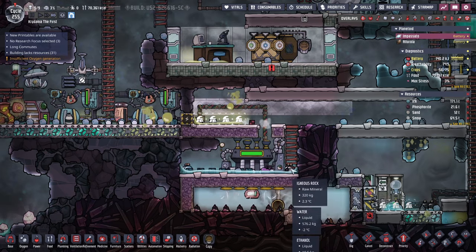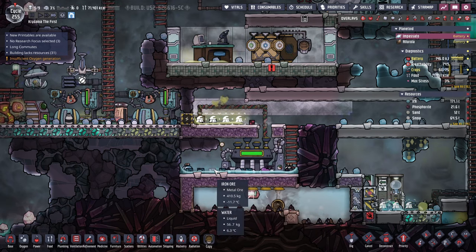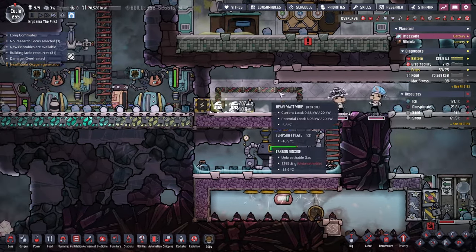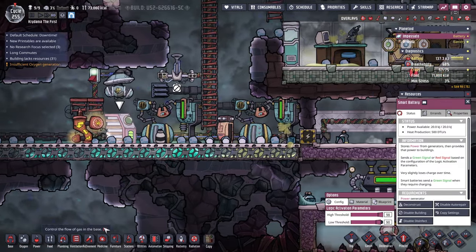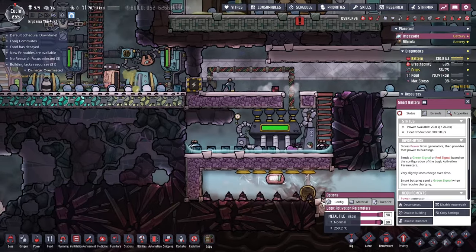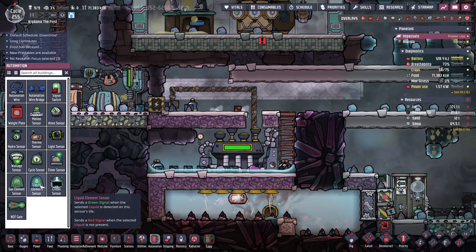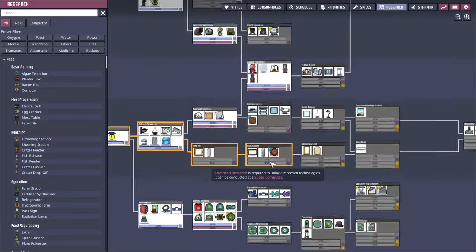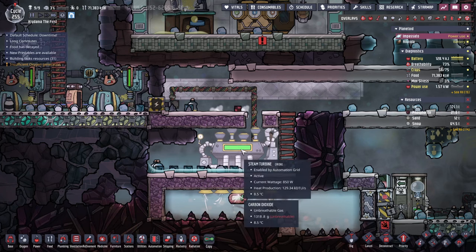I'm actually okay with the water here — it's going to help keep the temperature regulated on the steam turbine. I want a battery so this goes from 90 back up to 98 with the natural gas generators. I need an and gate — shoot, I don't have that researched. We need an and gate — basically I need this to be on and I want the signal from a battery to be on.